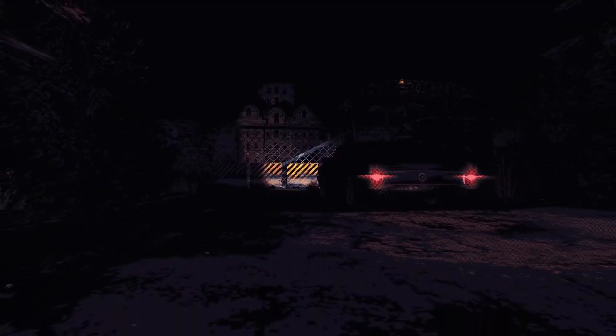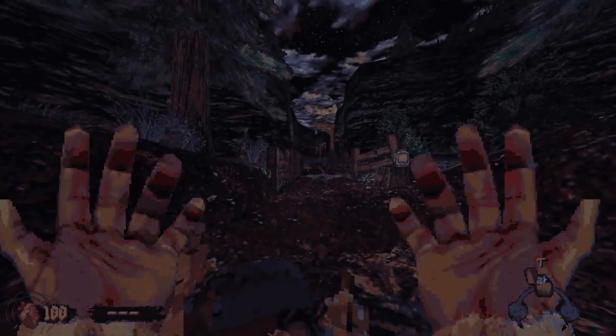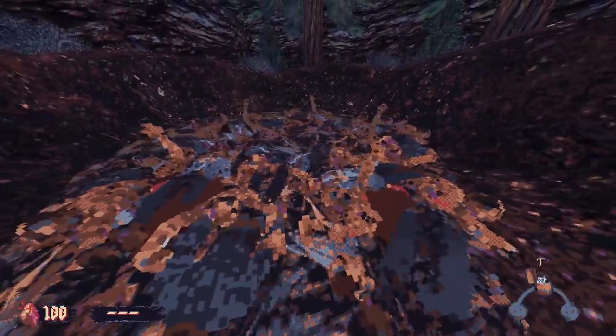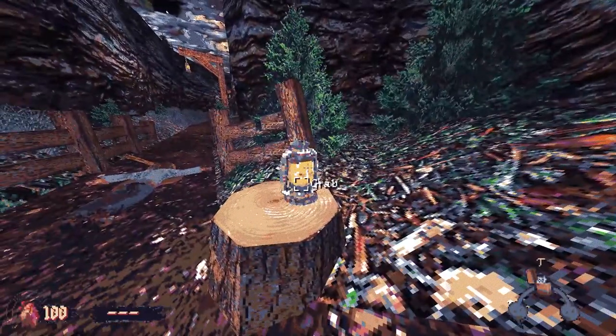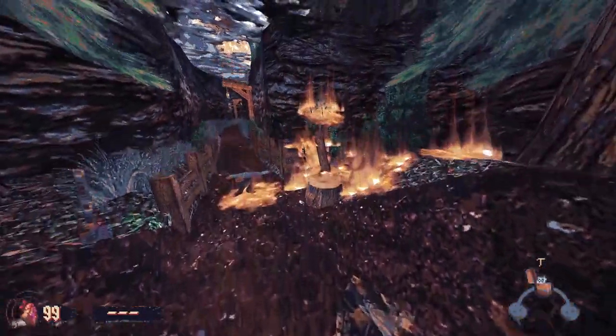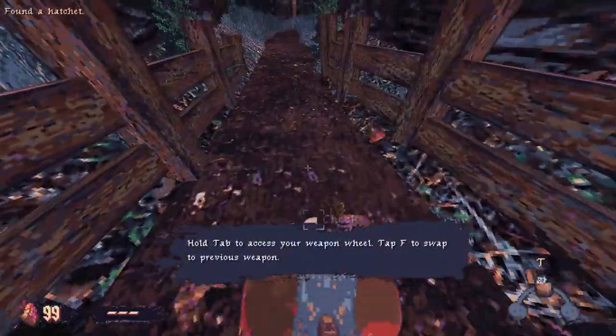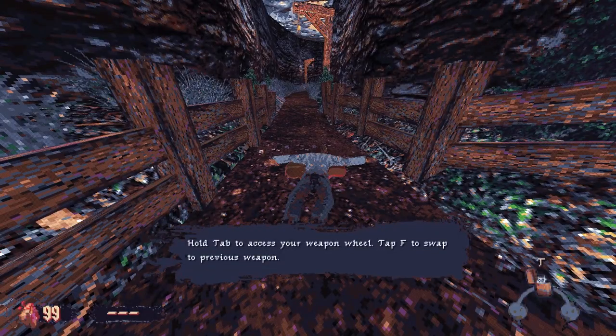Press Enter to begin. Let's go. Look at all the dead bodies. I was trying to grab - I'm guessing grab is F so don't press the punch button. We got the tab to access your weapon wheel. Press F to swap previous weapon.